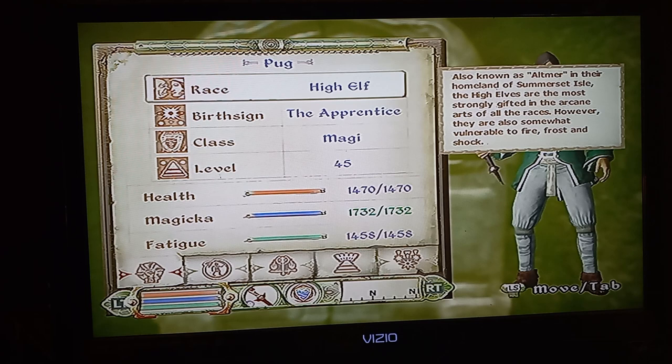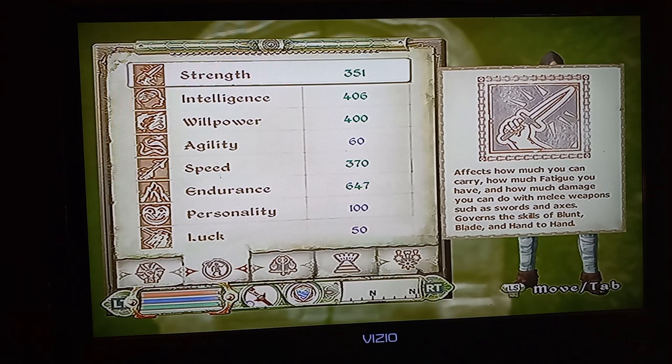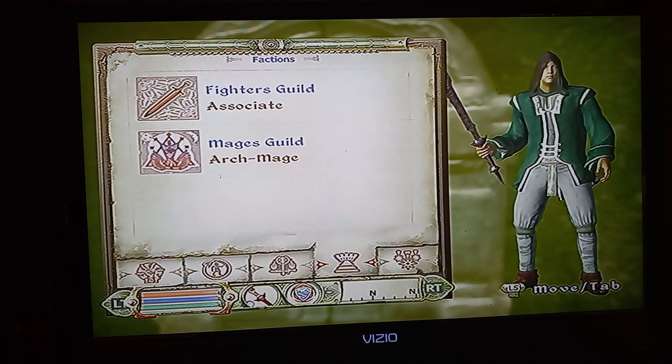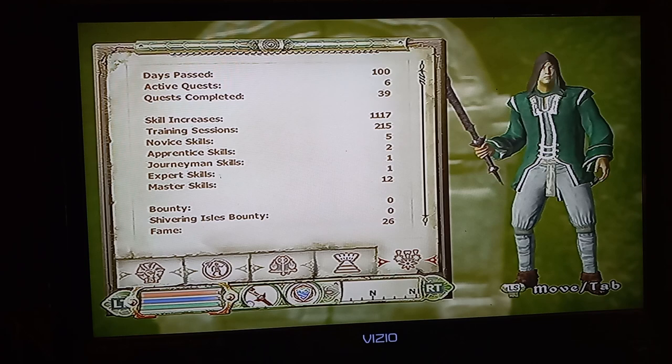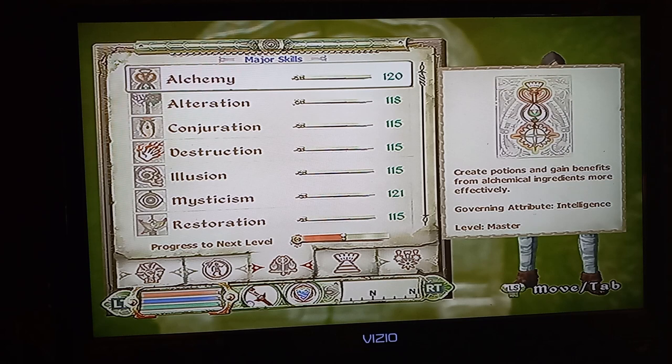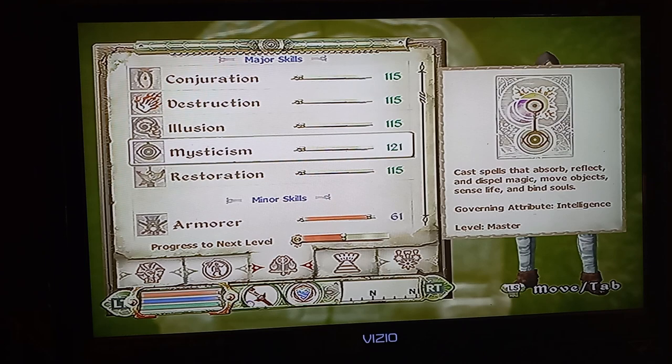Level 45 is the maximum level I could reach with him - I don't know of any way to get any higher. He hasn't done any part of the main quests yet; he completed the Mages Guild line. I've got all of my main skills - those are all the major wizard skills with Alchemy, so that's all seven of those.